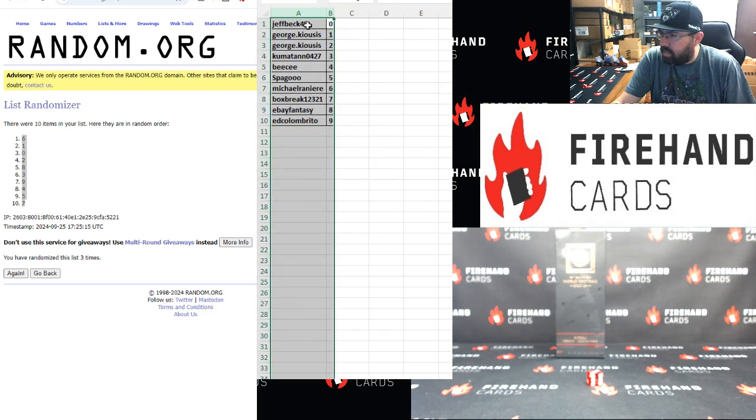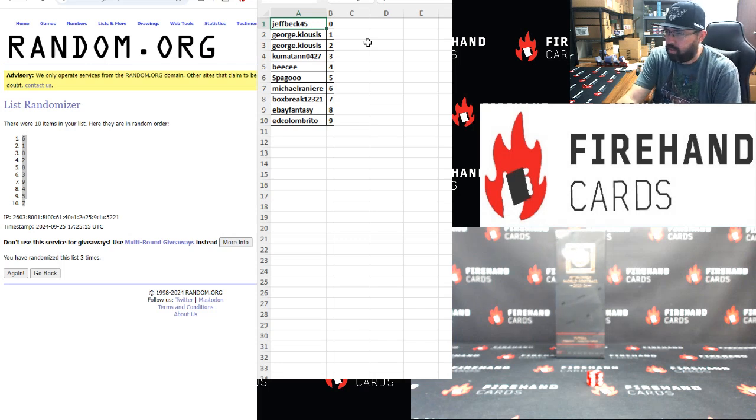Alright guys, here are the number assignments: Jetpack 0, George 1 and 2, Kumitan 3, BC 4, Spago 5, Michael Rainier 6, Box Break 7, eBay Fantasy 8, Ed Columbrito 9. Alright.